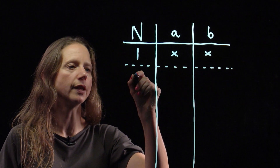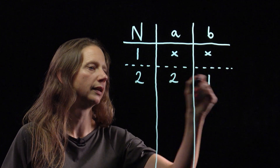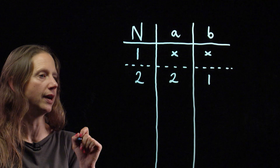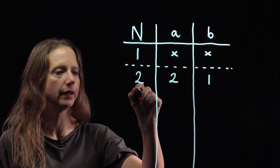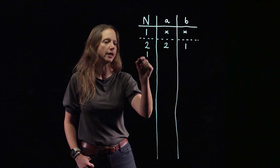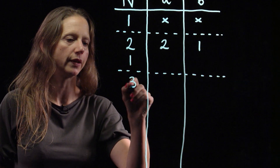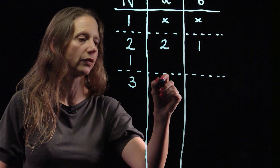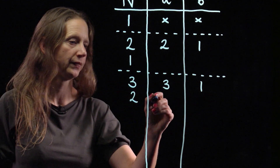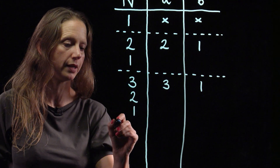If anybody writes down the number 2, the only way that can be factorized is into 2 and 1, and either way round, the next number is going to be 1. So 2 is a losing position — if you write down 2, you have lost the game. If somebody writes down 3, the next person is going to have to write down 2, and we know that's a losing position. The next person then writes down 1 and wins.